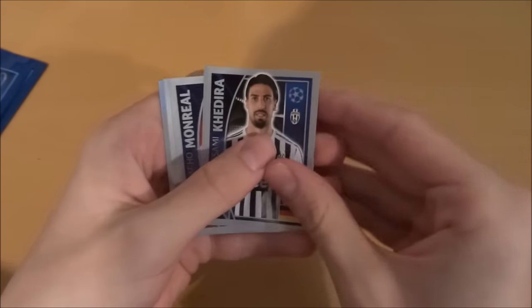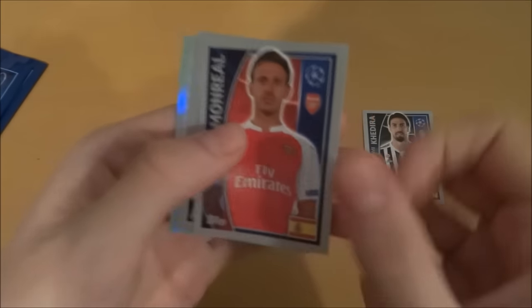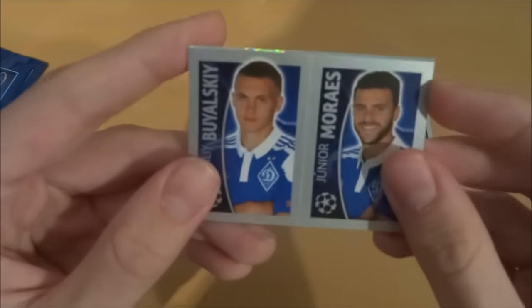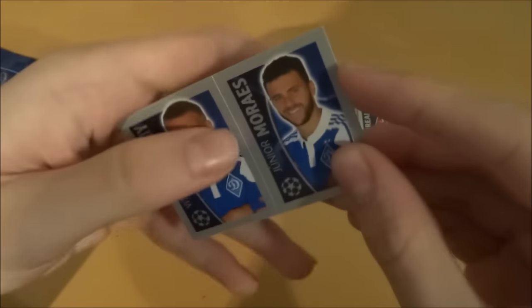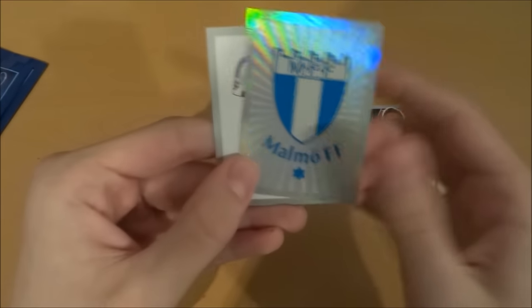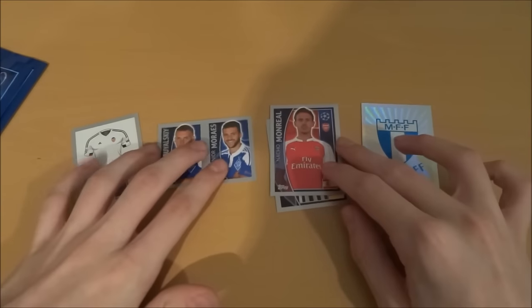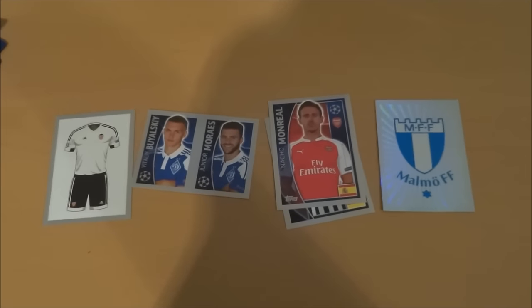I think Man City are still in it actually. First pack: we've got Kadira, Nacho Monreal — good player, he's really developed into a nice fullback for the Gunners. Then we've got a duo sticker of Bujalutski and Morales — or is it Morice? And we've got the Malmo badge — a nice little badge — and the Valencia home kit, who are now managed by the infamous Gary Neville.